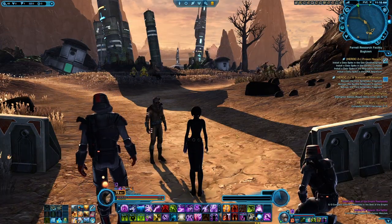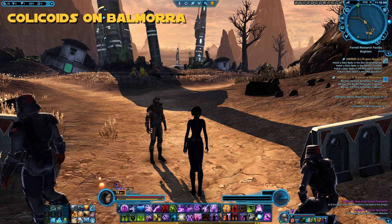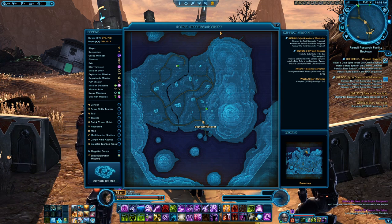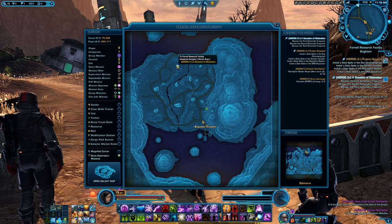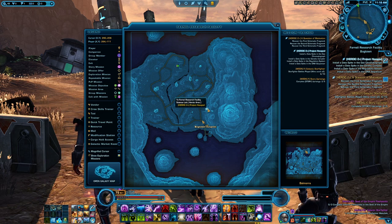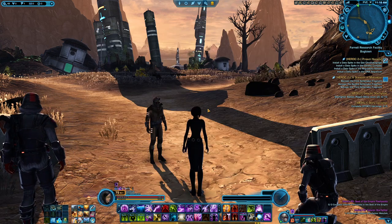The next insectoid we're going to go for will be the Colicoid, which you can of course find on Balmorra. The best location for it will be in Bucktown — on Imperial side it is called Farnell Research Facility, but it is best known as Bucktown. You can even get two heroics tied to this place: A Question of Motivation and Project Hexapod. This is an instanced space, so if you'd like to do your killing without anyone interfering, that is the place to go.